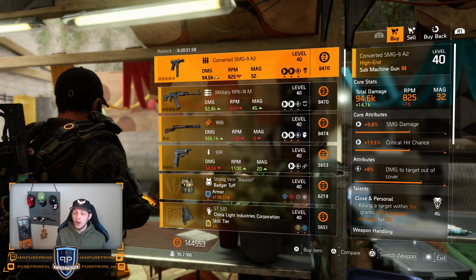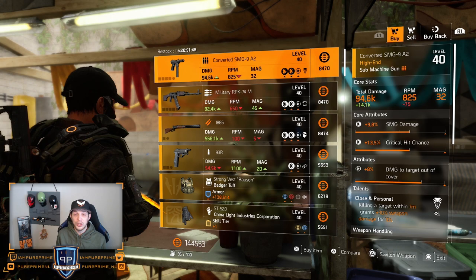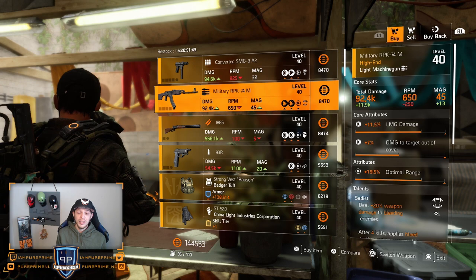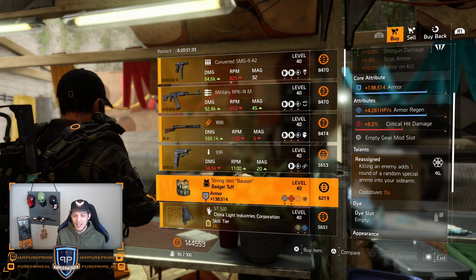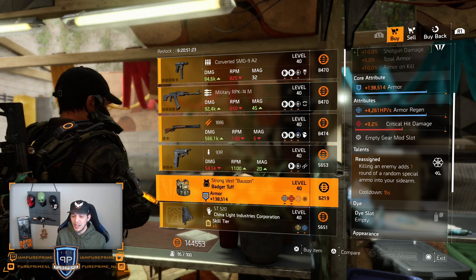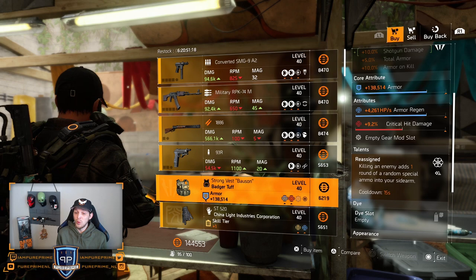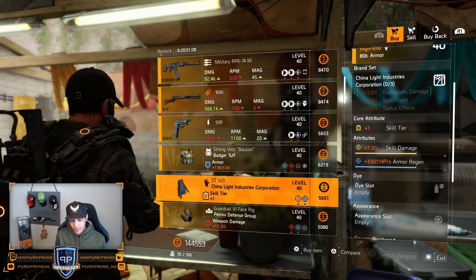There we are at our last vendor in New York at Roy. Decent Covert SG — not great, but finally something with Close and Personal and damage to target out of cover, which you want on there, but the core attributes are too low to buy. Same for the rest of the guns — just leave them here. Badger Tuff could be nice, but I'm not loving the talent on there and the 9.2% critical hit damage should be a little bit higher. Almost 140k armor and a little over 4k armor regeneration are nice, but you need to roll that talent if you want to use it — so in my opinion, just leave it here.